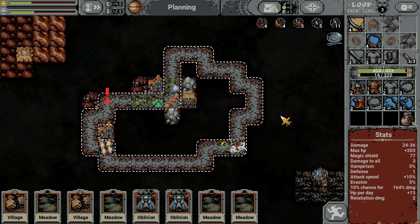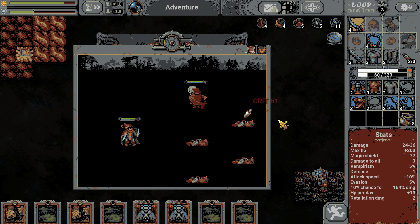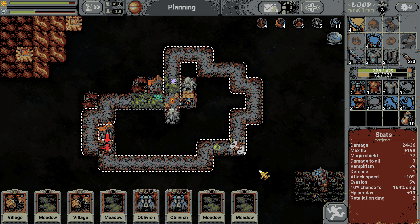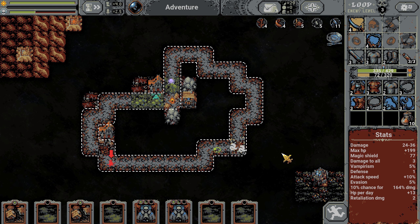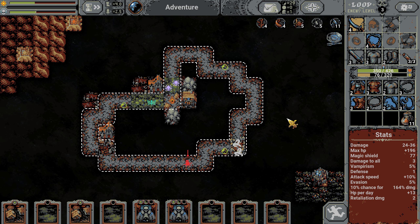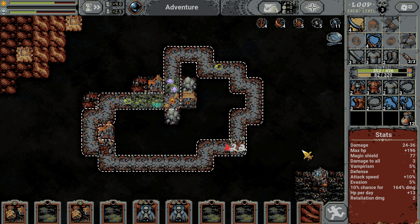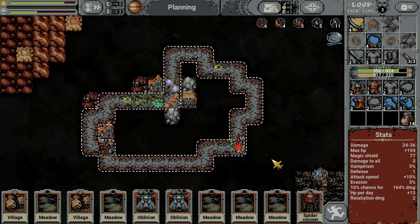One thing that could definitely be different is we're not spawning some of the goblins like we were before. That was a lot of damage right at the gate - we did survive it, which is good. I could just trigger a meadow down here, I've got more than enough to do that, but we're just going to keep putting the desert things down. We're already down 11%.